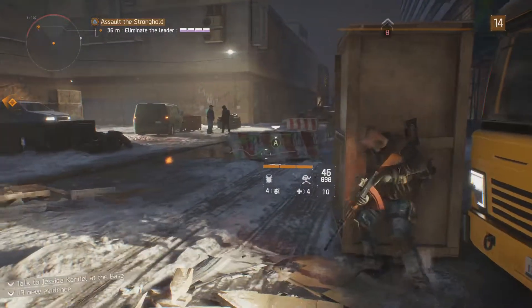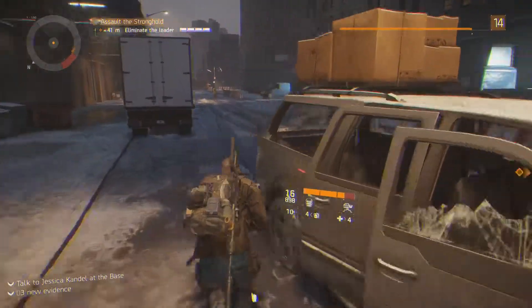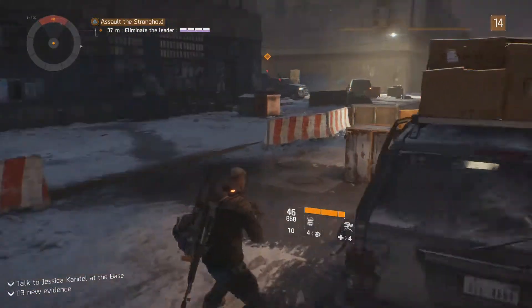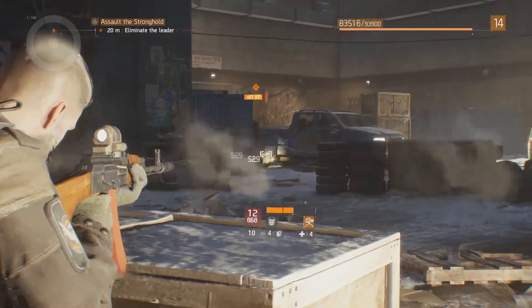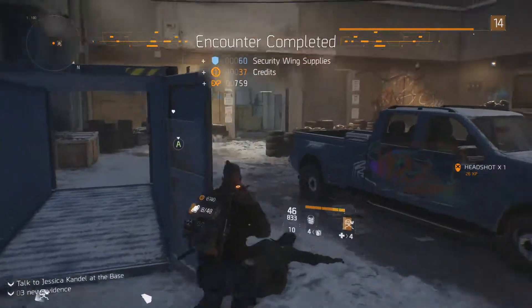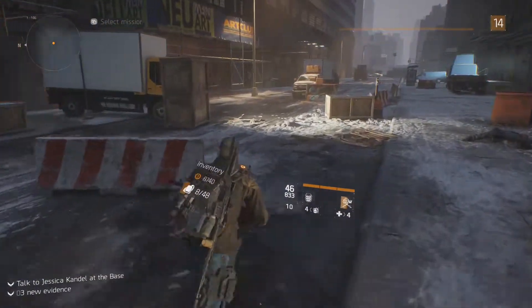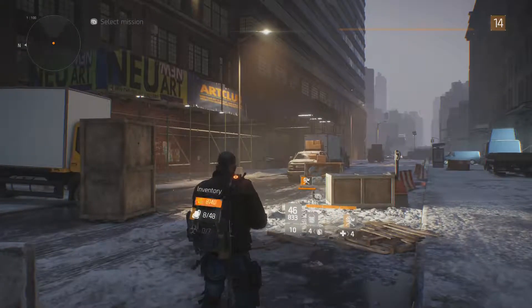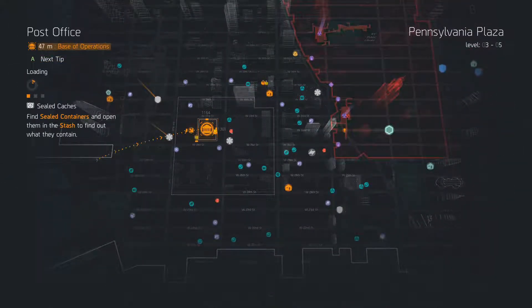Calling all units, we've got a hostile stronghold up on West 29th, please investigate. All right, this is going to give me some more security supplies. Well, that's got to be the shortest encounter I've ever done. This new gun I got just made short work of that guy. Let's head on back to the main base here and see if we can upgrade those wings a bit.